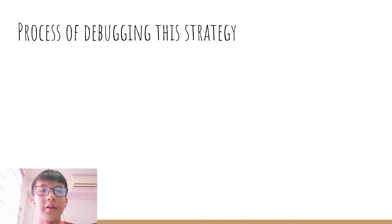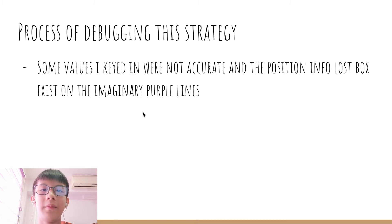In the process of debugging this strategy, some values I entered were not accurate — like the Y equals 70 line. I had written Y equals 60 and the robot kept hitting a wall because there was a circular pillar there.